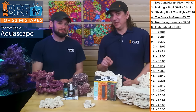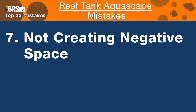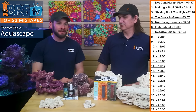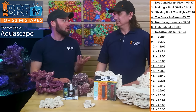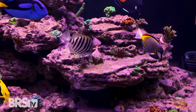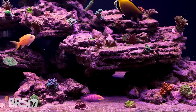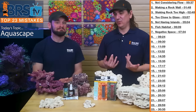Number seven is closely related: not creating or thinking about negative space — those archway swim-throughs, or open space at the top of the tank where fish can swim freely. You can't fill the tank up full of rock, but don't go so minimalist that there's only negative space either. Shelf rock can create caves easily, and branch rock creates negative space between branches. Creating that negative space produces a visually appealing image while also creating habitat for fish and corals.